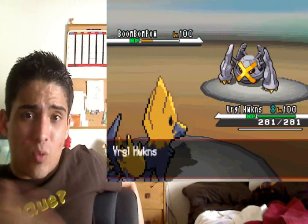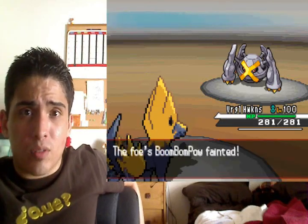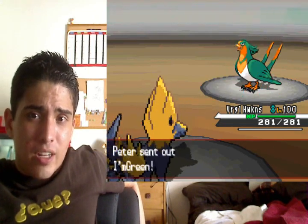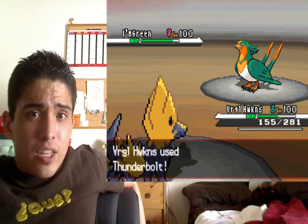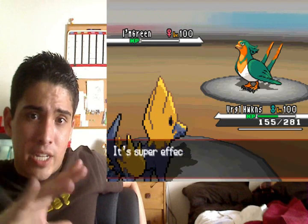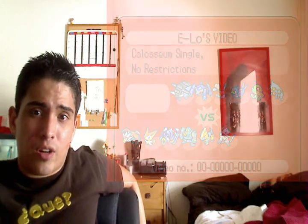I switch to Manetric — as much as I want to go Flamethrower, it's going to be cut in half, and I didn't think it would kill. I did calcs: Facade at 60 with STAB goes to 90, Brave Bird is 120 boosted to 180 with STAB cut in half is 90 — same damage either way. He would have taken out Manetric in one shot, but I'm able to take him out with Thunderbolt, so that's a narrow one.